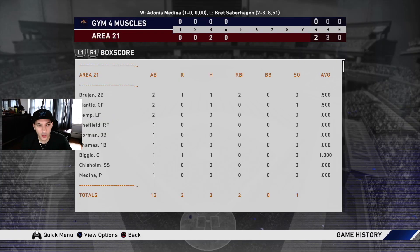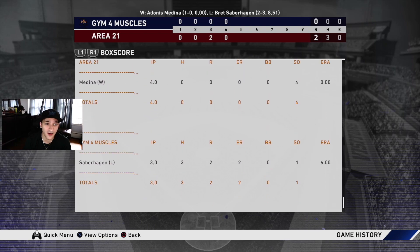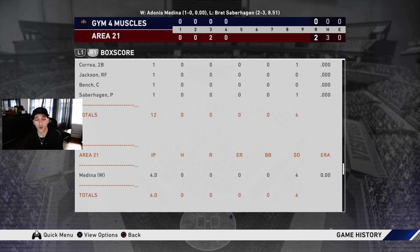Quick box score: Brujan one for two with a two-run shot, two RBIs. Mantle one for two. Kemp 0 for 2 in his debut. Sheffield 0 for 1. Bijo went one for one with a run. Medina in his short outing: four innings pitched, four strikeouts — a nice sign.